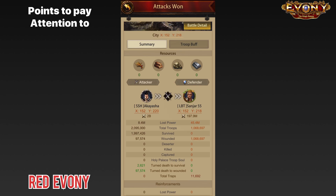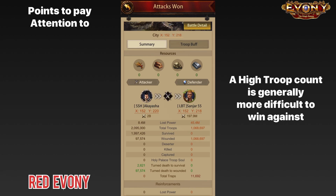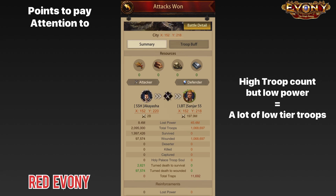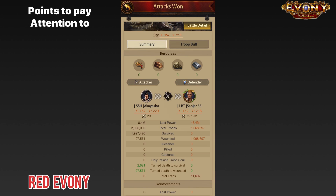Next, you want to look at the total troops or the troop count. This indicates the amount of troops that both parties have and puts the power lost into perspective. For example, if the opponent has a high troop count, that might mean you bit off a bit more than you can chew. On the flip side, when an opponent has a high troop count but a low overall power, that could indicate a high amount of low level troops. So when reviewing your reports, take note of this.